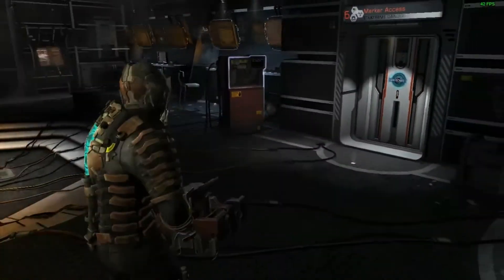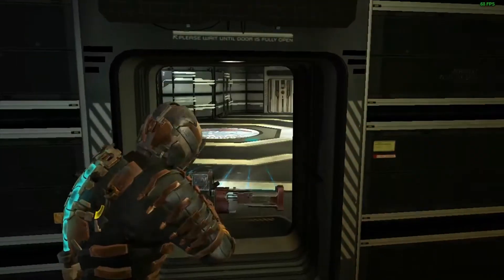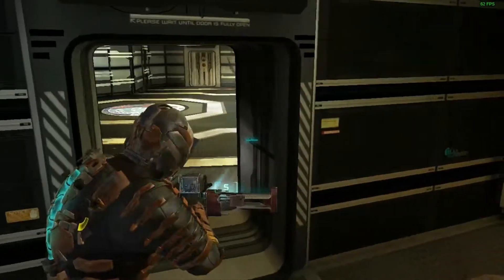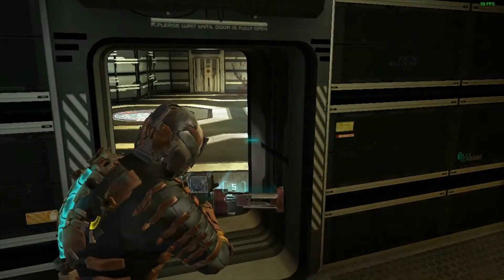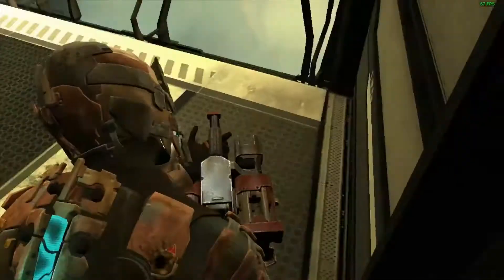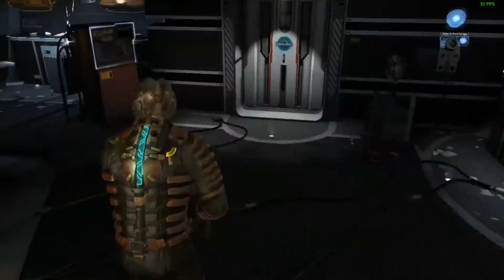Now what you're going to want to do is unload this room in here. The way we're going to do that is by opening this door first, opening that door, and then running back through this door before it can completely close, which will allow us to go through it, but all of this will deload. Then what you're going to want to do is get along this wall and run off into the abyss.